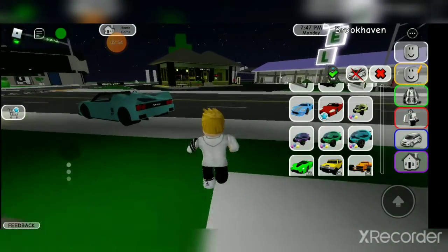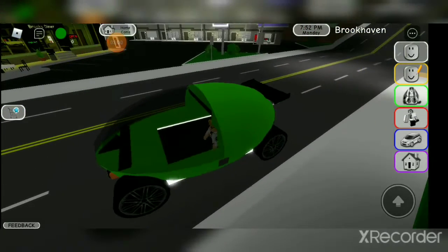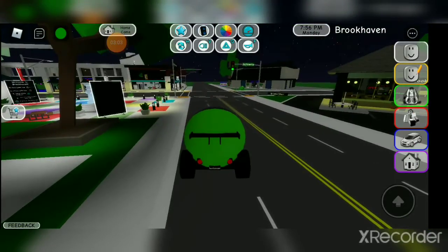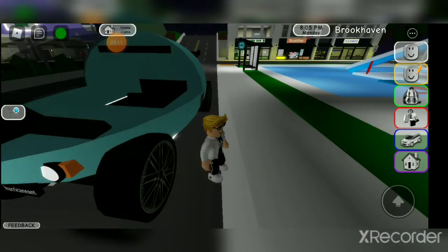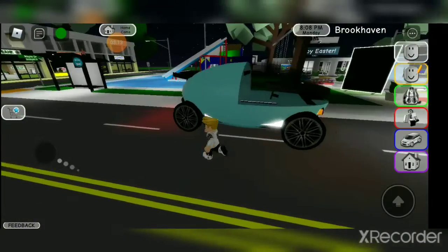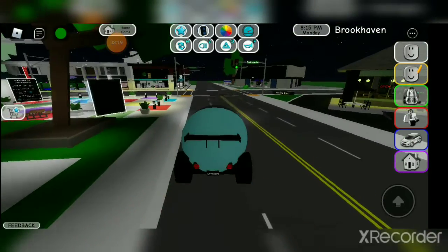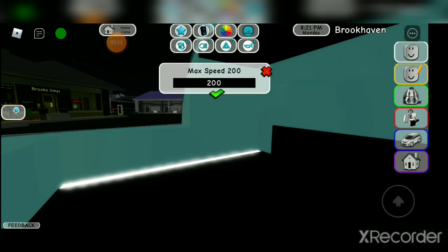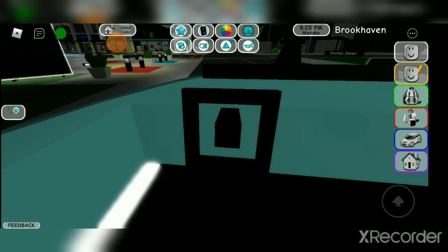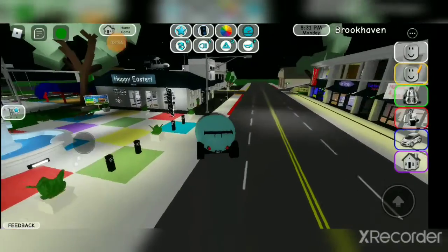Alright, let me show you that vehicle now — hard vehicle, right here. And it's night time, so a perfect chance to show you guys the light color, lighting. Take a tour, inside. And you could cruise around like this, hit my speed, of course.